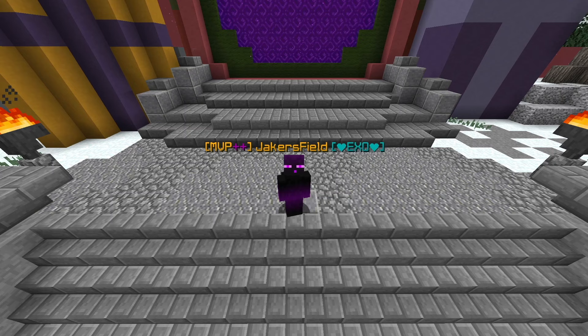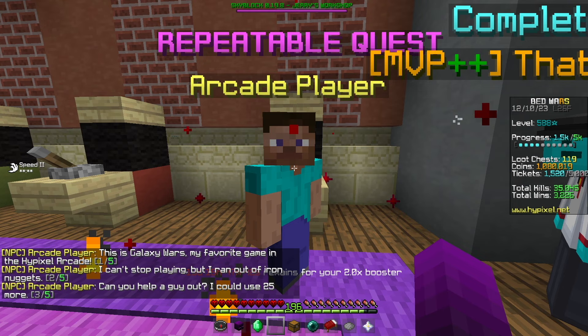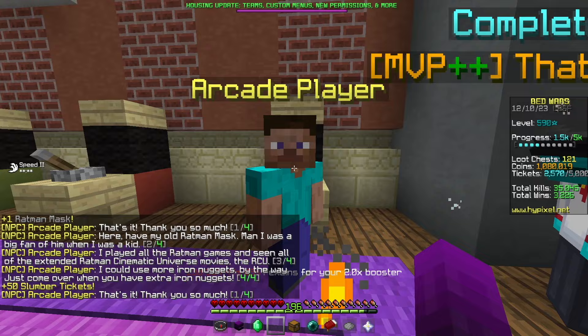Behind door eight, we entered an arcade with only one player, but little did we know that this one player would be the key to everything. This arcade player has a repeatable quest where you give him five iron nuggets and he'll give you 50 slumber tickets in exchange. So I farmed more slumber tickets until I could unlock the next few doors.